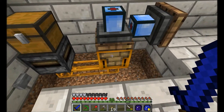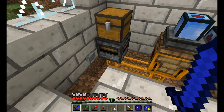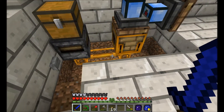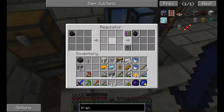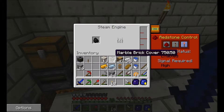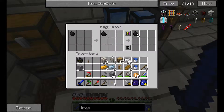I think I've got it set up now the way I wanted. The regulator will try to keep two pieces of coal in the engine. The transposer, every time it receives a redstone pulse, will pull one item out of this chest and send it into the tube — but only if that item has a valid inventory to go to. The engine is empty, and the buffer slot is also empty. Pulse once — a piece of coal goes into the engine. Pulse again — another piece goes in. A third pulse puts coal into the regulator buffer because I told it to accept one piece at a time.